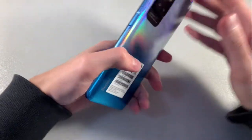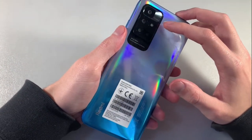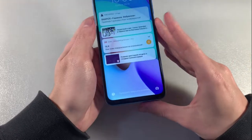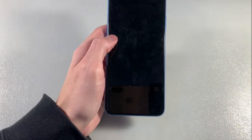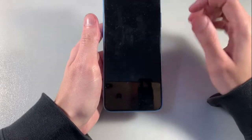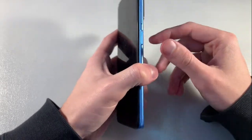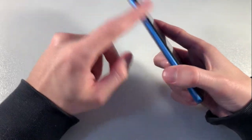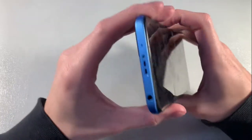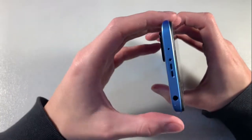Now let's talk about the device. The device is made of plastic. On the back side there are two cameras and an LED. On the front side there's a 6.5 inch full HD resolution display, a power key with fingerprint scanner, and volume keys. On the bottom there's a Type-C port, speaker, and microphone. On this side there's a slot for nano SIM cards, and on the top there's a headphone jack.